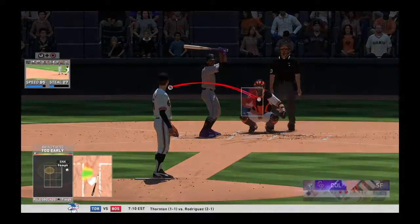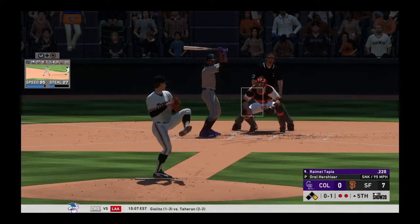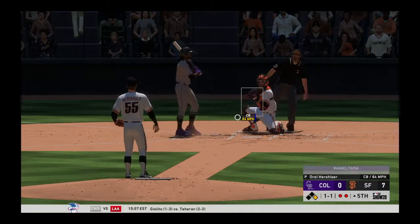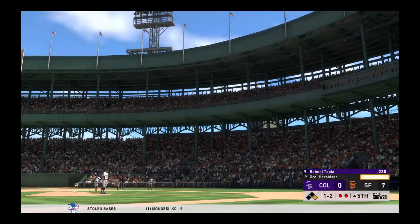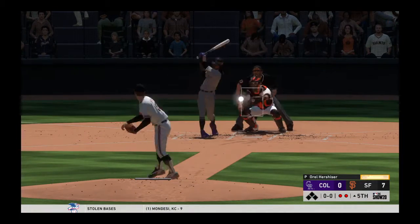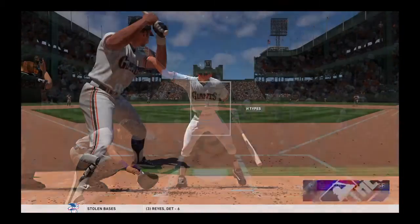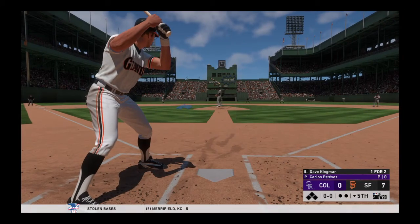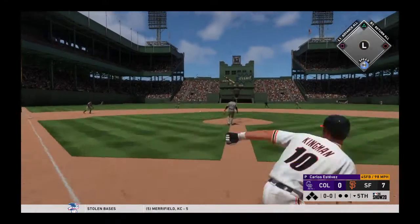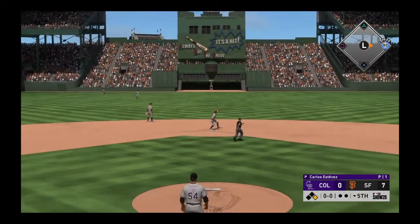Pretty textbook pitching right there — jump ahead in the count and then start working outside the zone. Easier said than done, but that's the way to do it. The average down at an even .220, no home runs yet this first month, and three driven in. Swing and a miss on a pitch outside, one and two. And he's got another one — twelve punch-outs now in the ball game. Carlos Estevez gets the call to pitch here and he'll try to at least eat a couple of innings for his guys. Hit hard back up the middle and a base hit — he goes after the first pitch he sees and he's on to open up the inning.